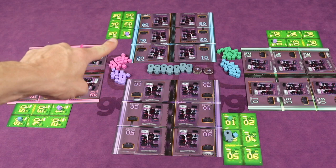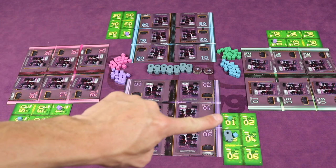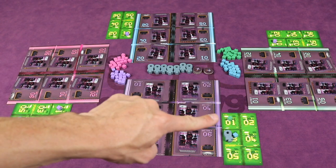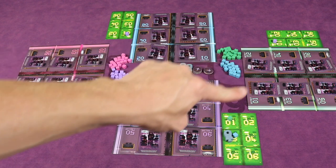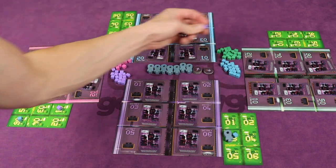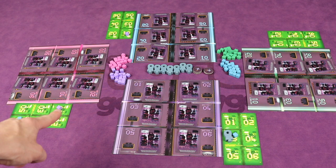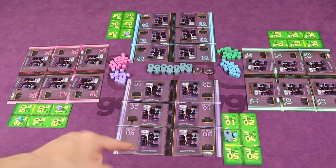Now we would go through each of the planning boards. First we look at number ones on each of them. The purple player is trying to destroy the green's number one, but the green player is also trying to destroy the purple's number one — so they're both trying to hit each other in the same spot. If that happens, both missiles collide and don't do anything. But other players also trying to hit purple's number one would succeed.